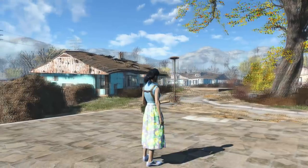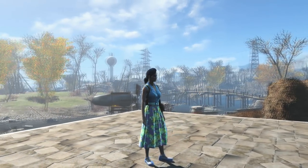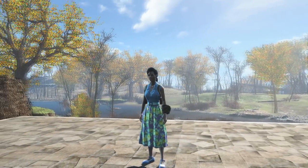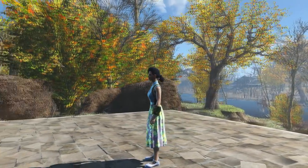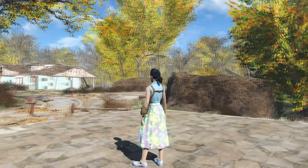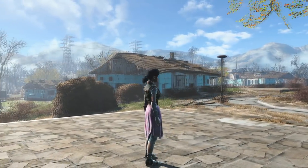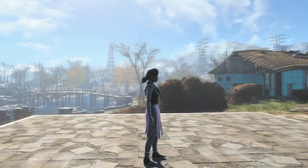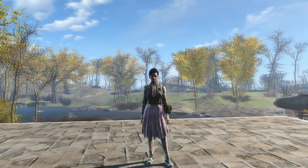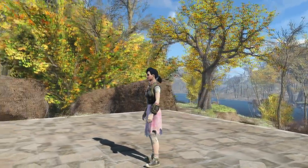You also get the flowery dress which, like the bandolier, was also cut from the base game. Just keep in mind that this can only be worn by female characters. It's just a simple pre-war dress, nothing too exciting, but if you want to go for a classy pre-war look you might want to use it. You can change the colour of the dress at the workbench between two different patterns as well as adding damage protection. Last but not least you get the wasteland dress. This is the same outfit as the ratty skirt from the base game which can be purchased from merchants, however with this mod you can add extra damage protection to it, and it gives you higher ballistic damage resistance than you could get with ballistic weave.